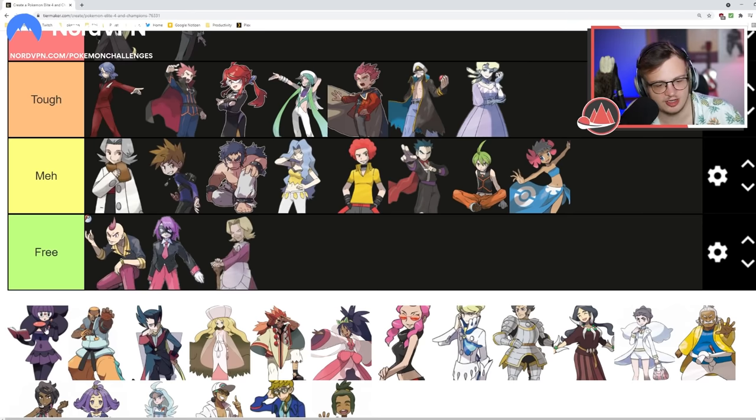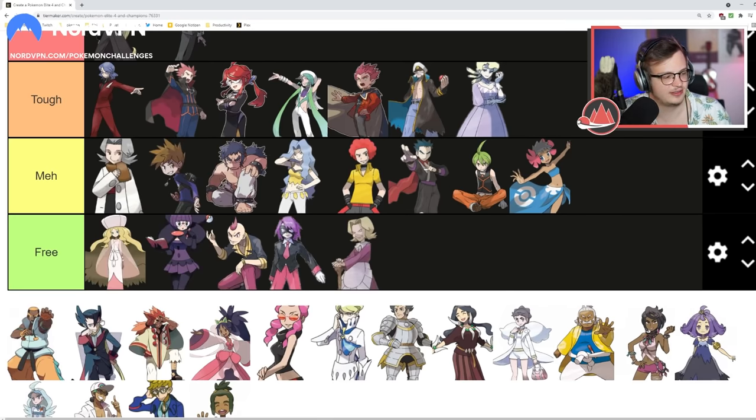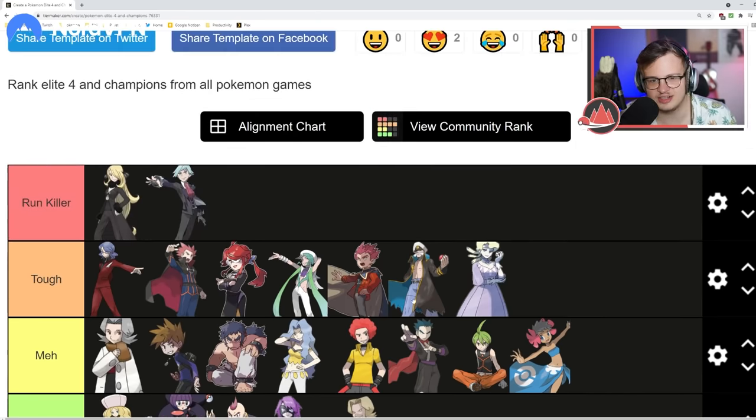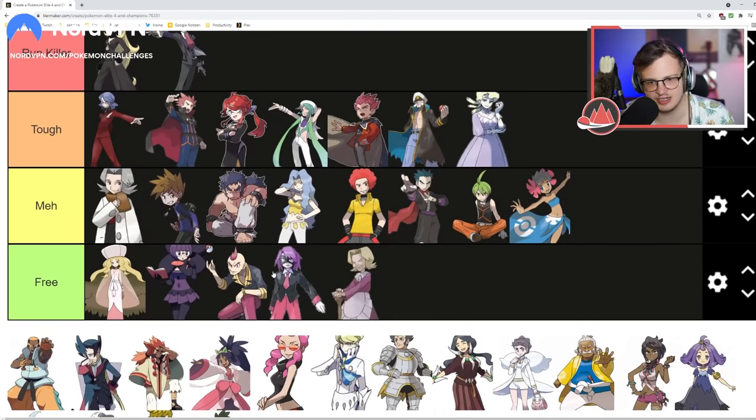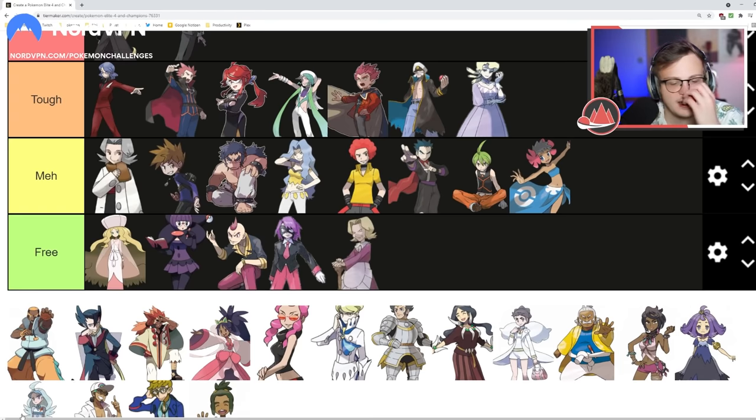Some Gen 5 Elite Four members share counters — if you have a sweep for Shauntal you probably have one for Caitlin, since it'll be a Dark-type or Ghost-type that goes through both. This makes planning the Elite Four so easy. You're always going to have a Zoroark. I can't put these in anything but Free because it's just so easy. Gen 4's Elite Four is tough, Gen 3 can be an issue, but most of these later-gen Elite Fours are kind of capped.